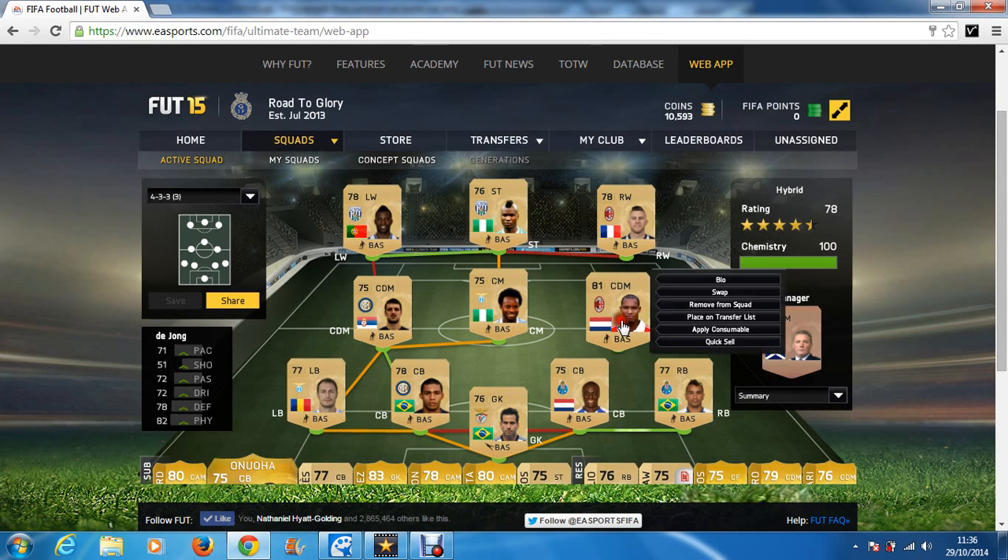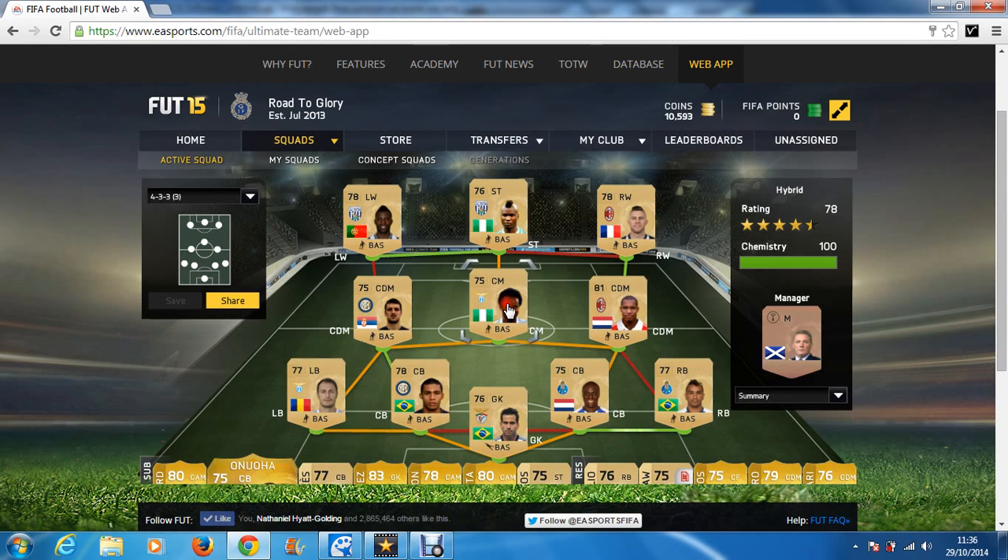The other CDM, Nigel de Jong, is more the defensive type. He has low/medium work rates either way — he's still very defensive. At center mid we have Anazi, the connector.